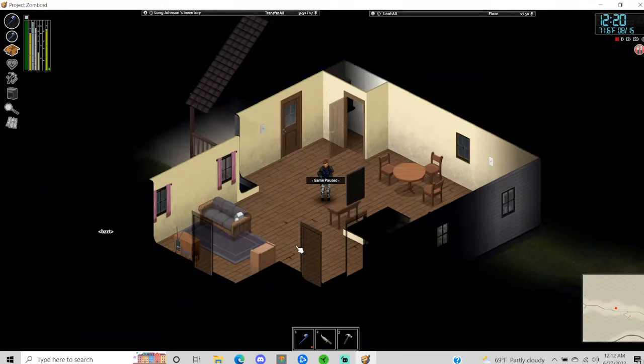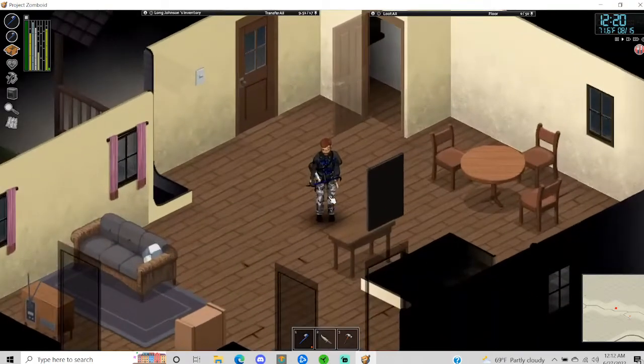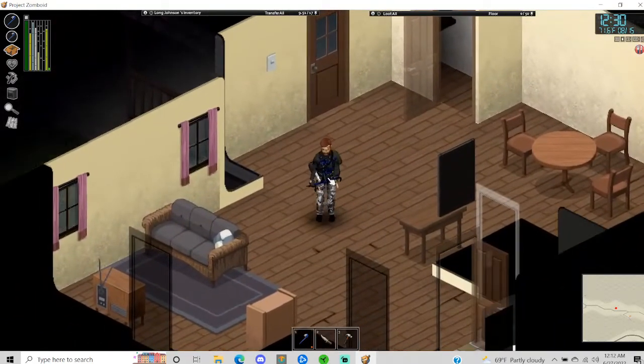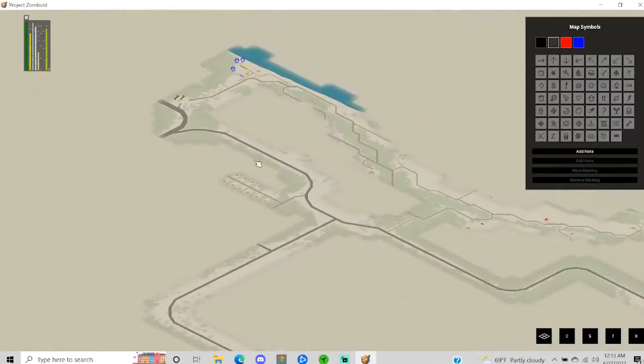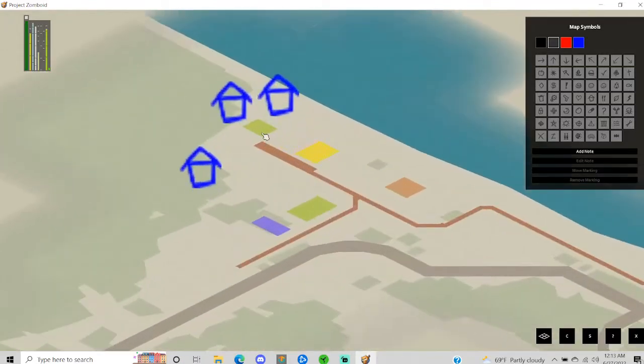Alright, we're back on Zomboid, picking up somewhat where we left off. I made a little adventure out from our base where I reclaimed from my dead character's stuff, made a little venture out and kind of thought I should probably record this. So here we are — I'm a little bit away from the base in a rural area. Let me pull up the map for you — our base is up here with the blue houses, that's our little shack.